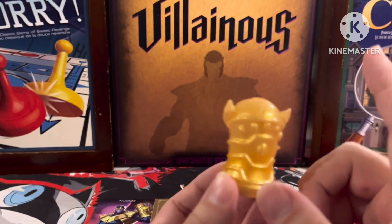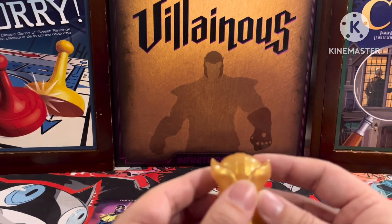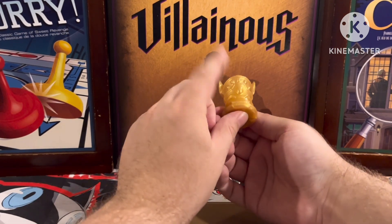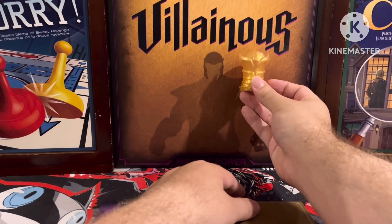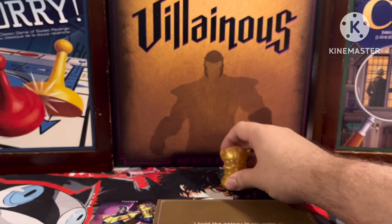Basically the Infinity Gauntlet here with the Mad Titan's helmet and the horns. On one side it's the Infinity Gauntlet, and on the other side it's his helmet, which I think is really freaking badass. I think that's perfect for the Mad Titan.